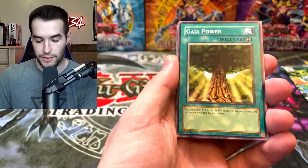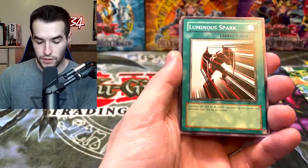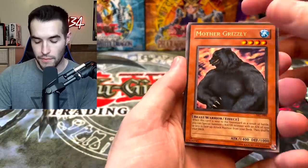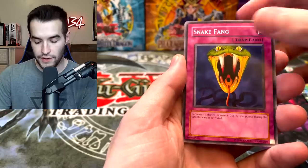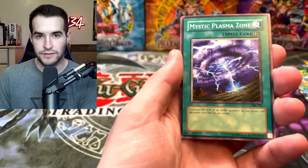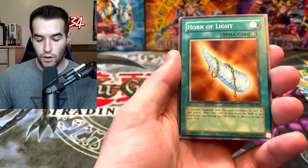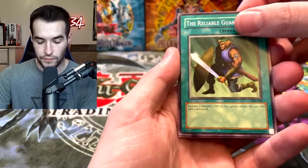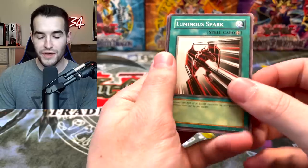We've got Pale Yuki too — he's looking like he needs a tan. Here we go — Dark Zebra. We need to do a pack trick. Gaia Power. Mother Grizzly, Snake Fang, Mystic Plasma Zone, Horn of Light, the Reliable Guardian. This next one should be it — if it's something — Luminous Spark... wait...